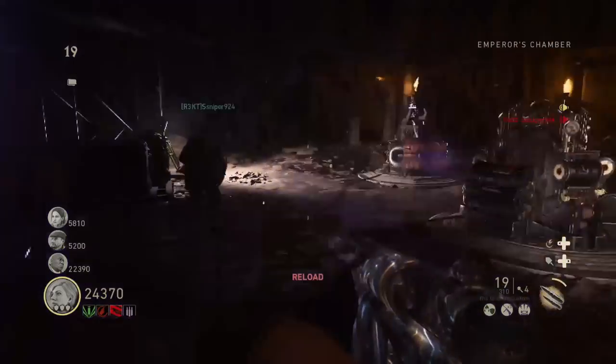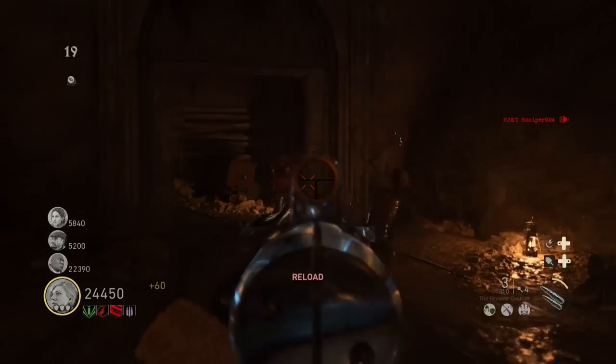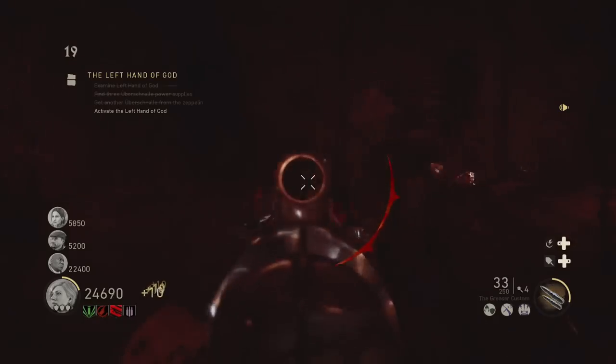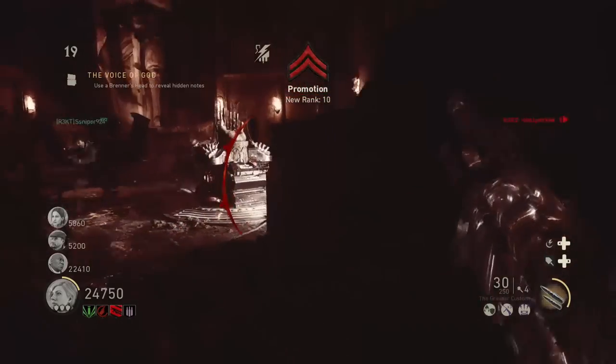What's up guys, it's CarefreeLlama and today I'm going to show you how to activate the left hand of God in the Call of Duty World War II zombie map, The Final Reich.